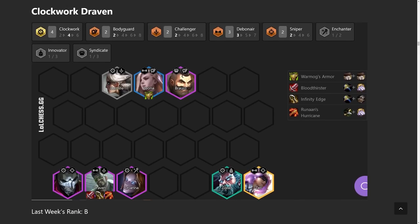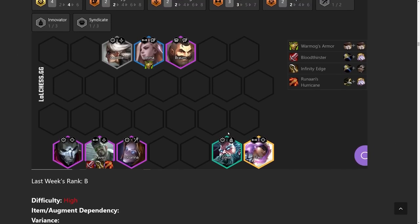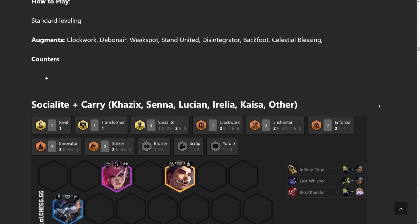You could also play a lot of different versions — you don't have to go four Clockwork. You can stay at two and just run any two-stars you hit throughout the game. Even though this comp is a little hard to play, if you just hard force this version you're still going to do pretty well, which is a unique position for Draven this patch. In previous videos I've been saying only play Draven if you really know how to play him, but now even if you don't, you can still get pretty good results.